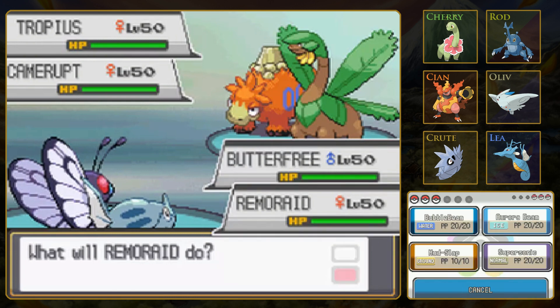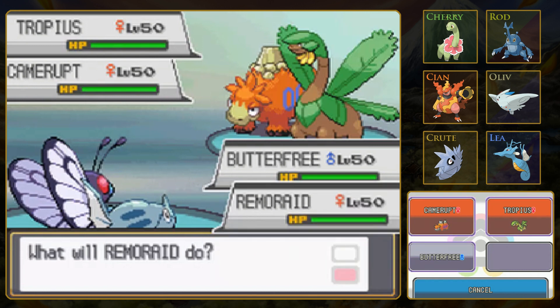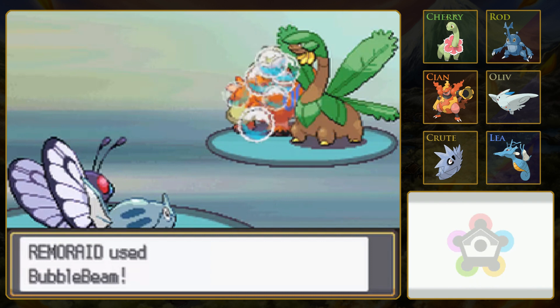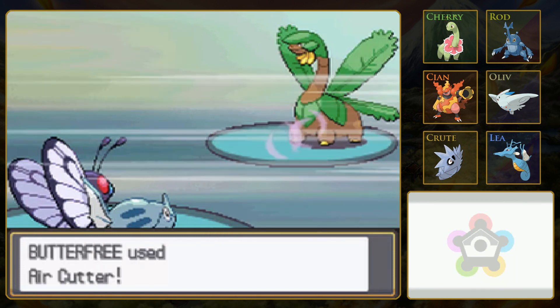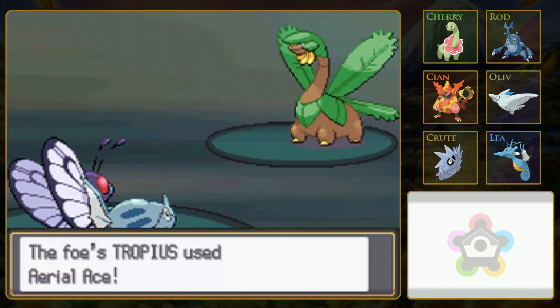What the heck? I was going to take out Camerupt - because I always use Ice second. So Tropius can take out both of these Pokémon in one turn, I don't think. I can either do another Air Cutter into it, or do an Aurora Beam - that should be a one-shot. I was worried because Camerupt is a fully evolved Pokémon. But it is doubly weak to water, so the goal here is to use type matchups to your advantage.